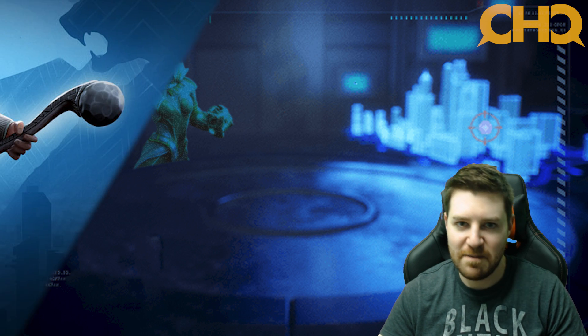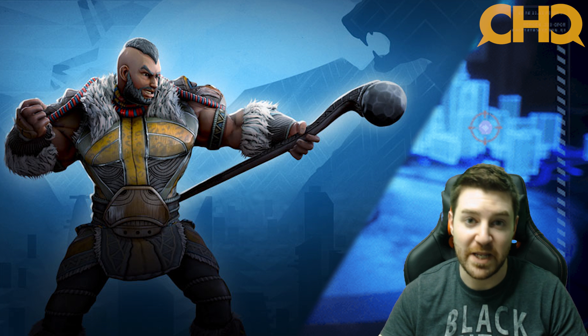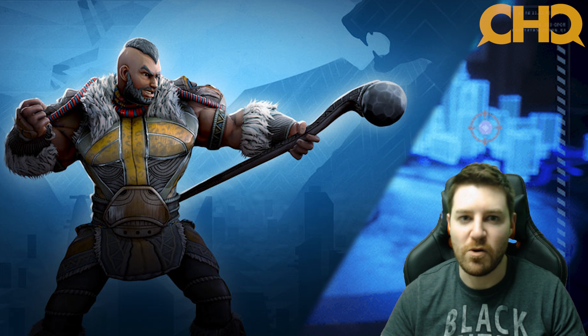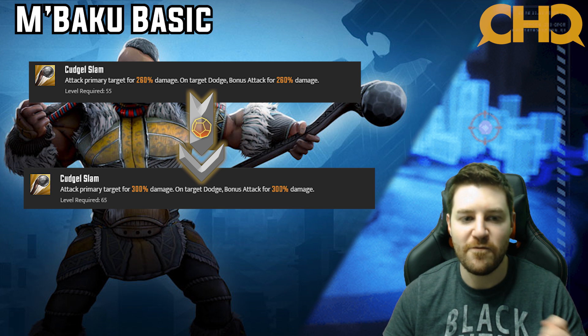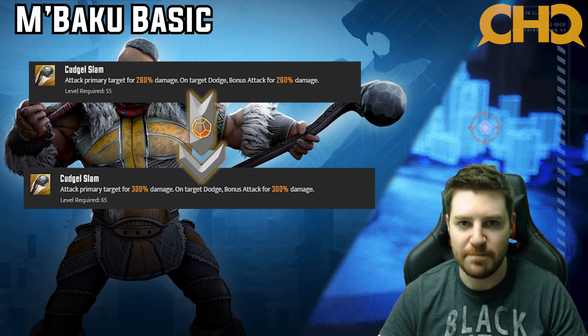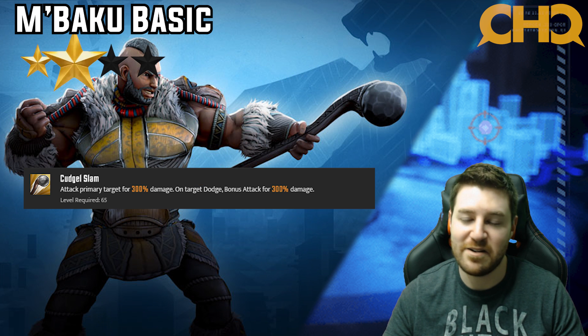Now we're looking at M'Baku. The next character we'll talk about after this could potentially replace M'Baku and in most instances would be better, but because of specialty raids you definitely want to consider M'Baku as part of the team for nodes where you can use him. Looking at his basic, putting tier fours in adds 40% more damage to the primary target and 40% more damage to the bonus attack if they dodge the first one. It's a very standard amount of damage improved — if they dodge the first one they're not even getting hit, and his damage isn't that impressive. This is a two star.